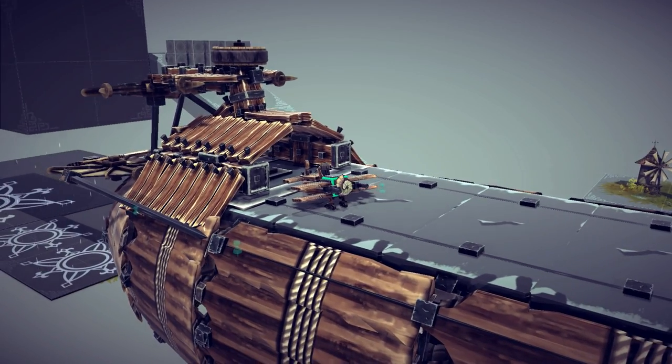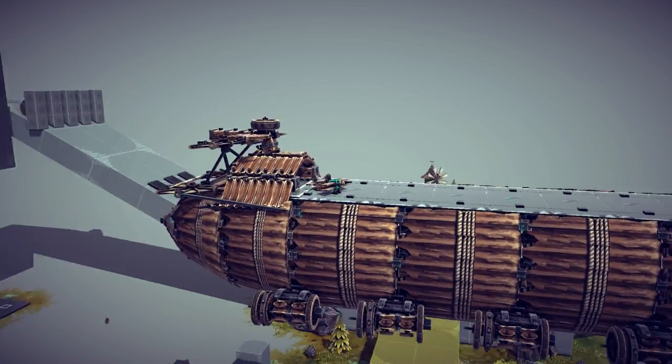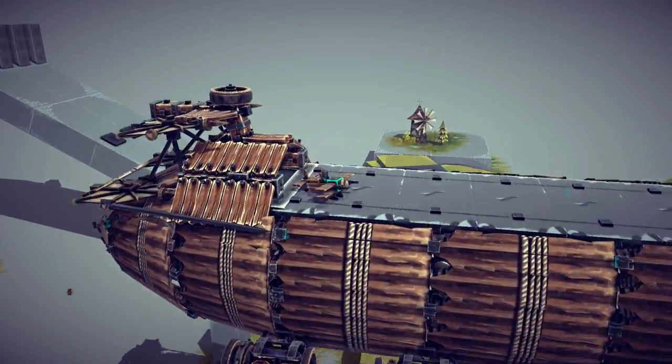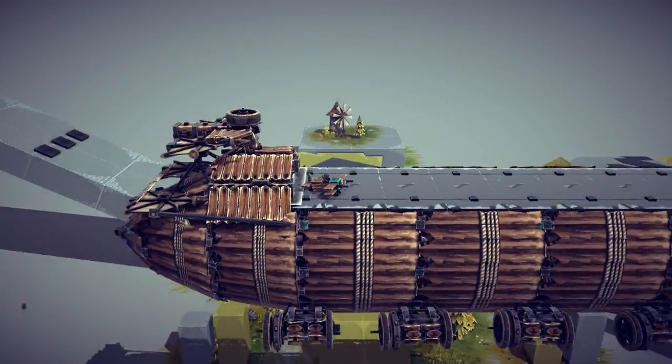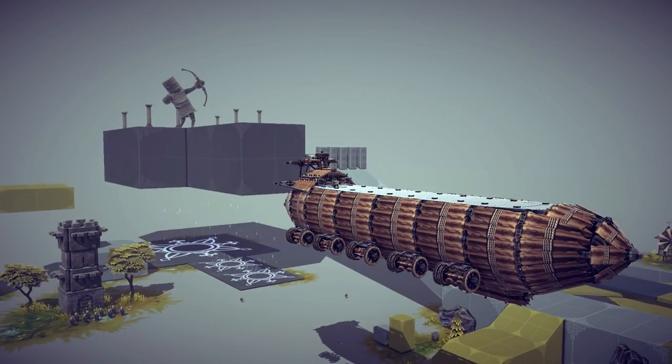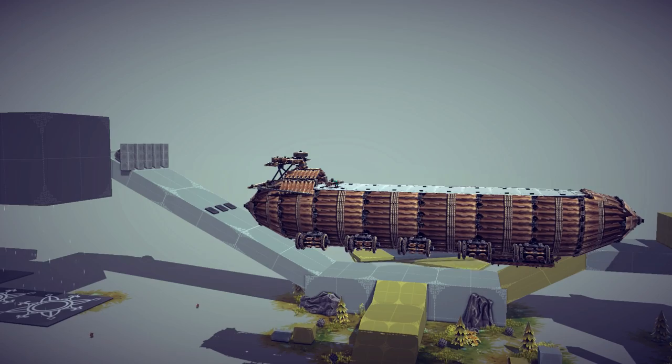So to start off with, we got something interesting. This is supposed to be an aerial runway, or an aerial hangar. Regardless, it's got a small plane on the top with a small little hanger, and you're supposed to be able to take off and land on this big-ass thing. So I do have it pinned currently, but this thing does totally float around. You can actually drive it around, so let's unpin this.